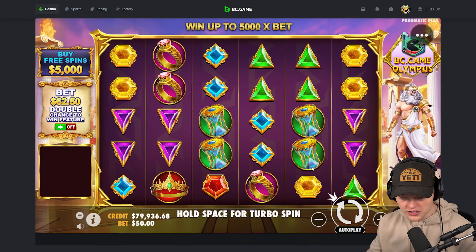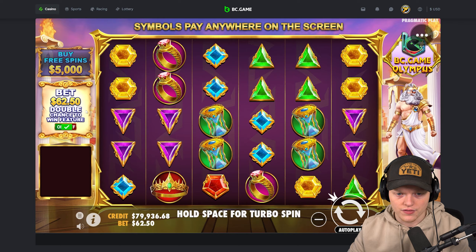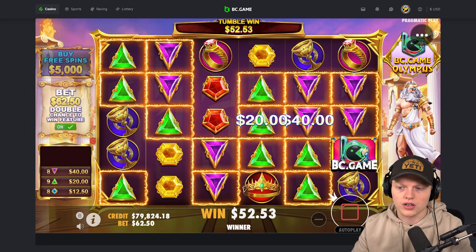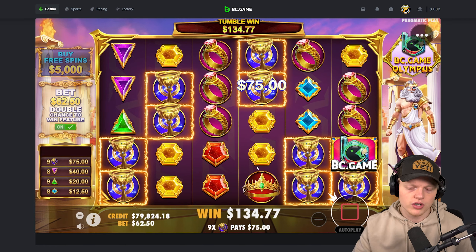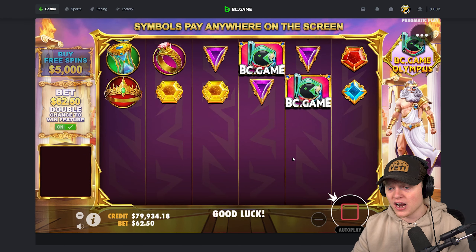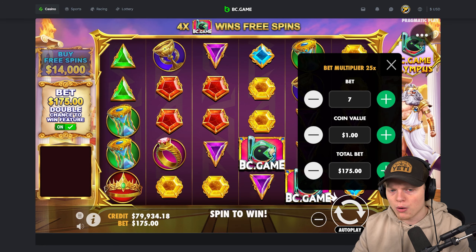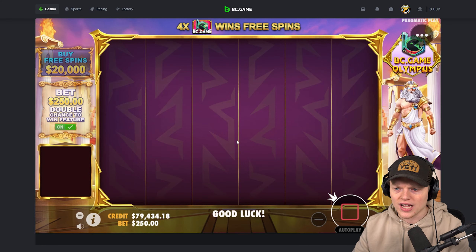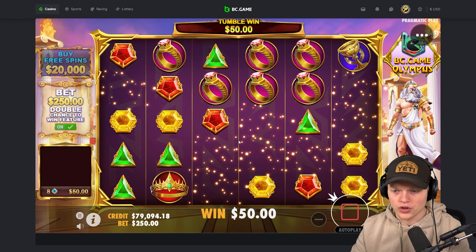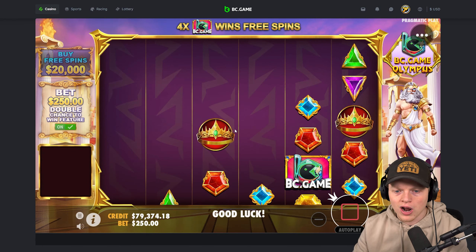Let's switch over to Gates of Olympus BC Games version. As you can see, it's the exact same as normal Gates of Olympus but there's a little section up at the top right that's different, and the scatter symbol is different as well — it has the BC Game logo. It actually looks pretty clean in my opinion. I've done two videos on BC Games Gates and both times it kind of rinsed me, but in my streams it seems to work out pretty well. I'd put it second or third in the Gates of Olympus category.